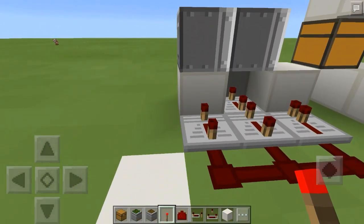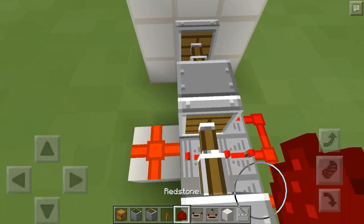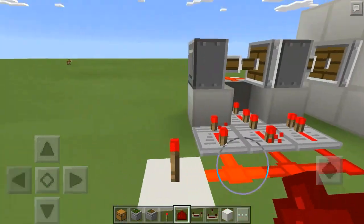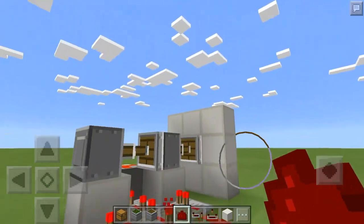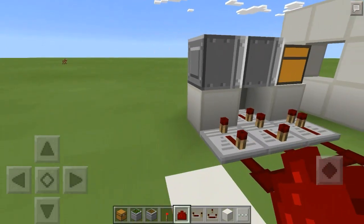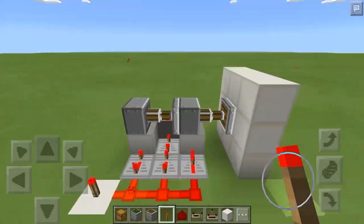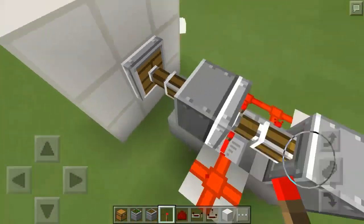You're also going to place a redstone dust right there. So if we break this torch, it should pull the chest all the way back — which it does. Go ahead and replace that torch.